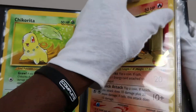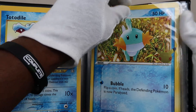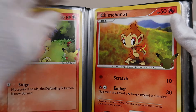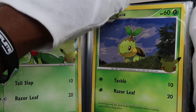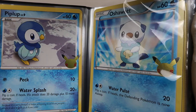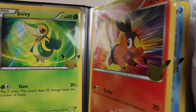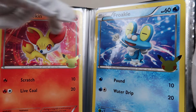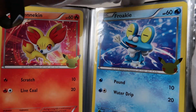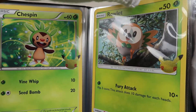Chikorita — I tried to do type with type, so the Totodile with the Mudkip and stuff like that. Fire with the fire. I think this is probably the coolest one — his snow background. These are probably the best backgrounds. Shout out to the illustrator on this one.